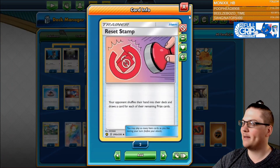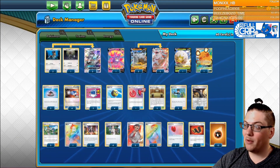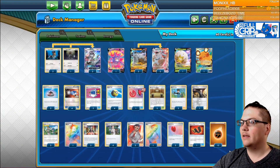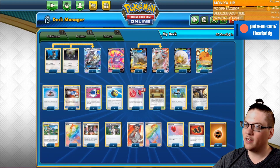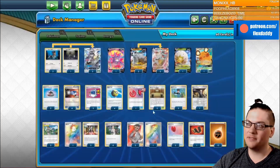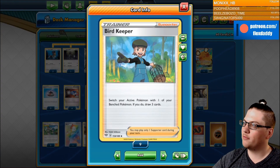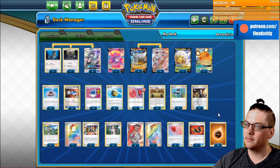We've included one Reset Stamp, something I just felt was pretty necessary. And 12 energy — we want to keep our energy counts high, because unfortunately Rose only works if you have energy in the discard pile. There's no real way to discard it outside of Quick Ball or Research, including a couple copies here. There's three copies of Marnie, a couple copies of Mallow and Lana, and one of the better cards in the deck is Bird Keeper, actually. Bird Keeper has just saved us in so many instances on stream — a really cool card that allows us to draw but also switch if we get into a funky position.